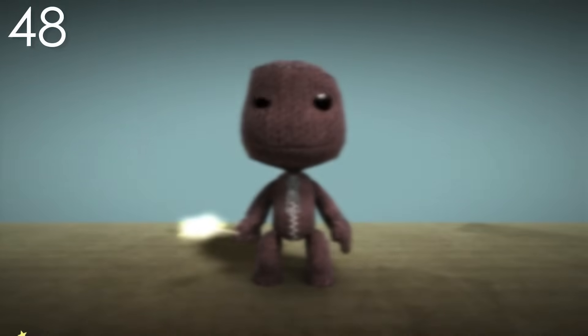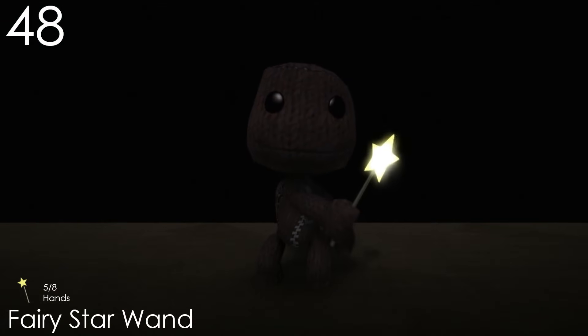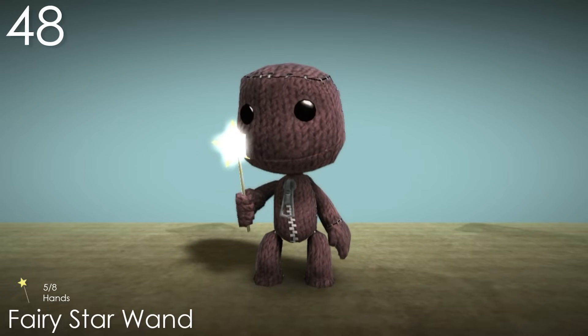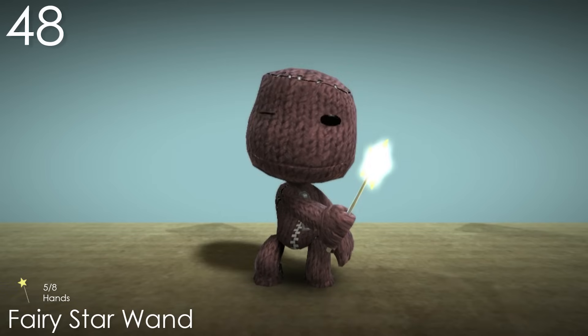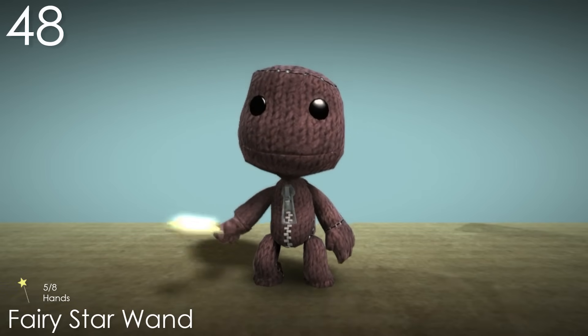Number 48: Fairy Star Wand. And here's another glowing costume. This item is quite basic — really all it is is a star on a stick — so the fact that it glows makes it way more interesting. I also only just noticed that the handle of the wand has yellow stripes on it, which is so barely noticeable, but it's a nice detail anyway. I feel like this costume is one of the cuter ones, as it reminds me a lot of a nursery.